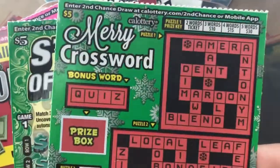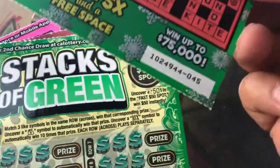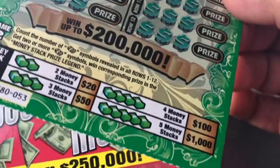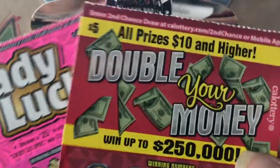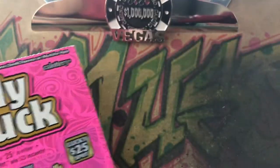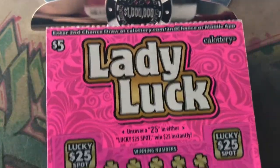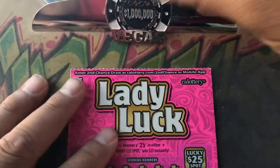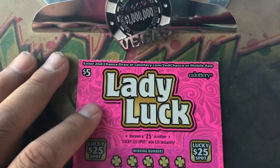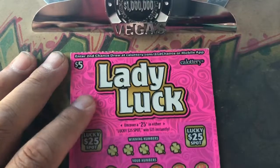Alright, so I got a $5 Merry Crossword, ticket number 45. I got a $5 Stacks of Green, ticket number 53. I got a $5 Double Your Money, number 17. And I got a $5 Lady Luck, ticket number 52. Come on Lady Luck! Usually I'll start off with my coin up here but for this session I'm going to use the AR Platinum.